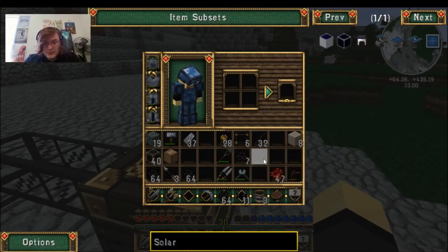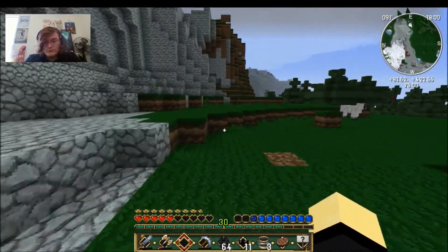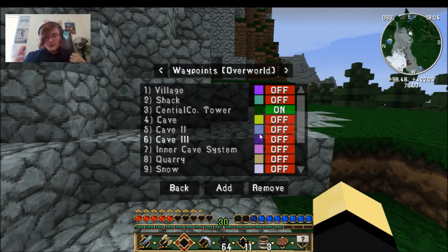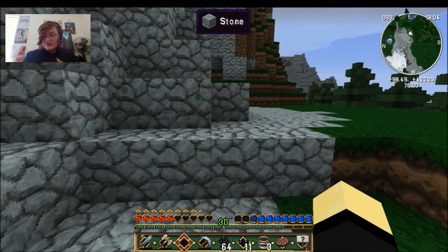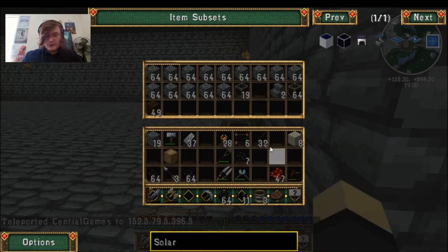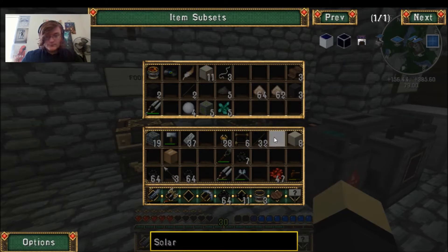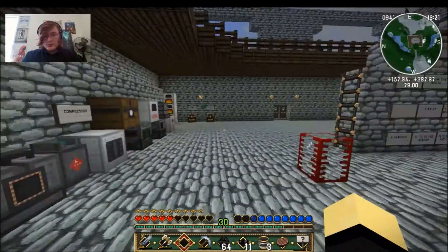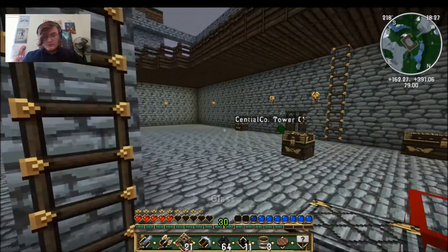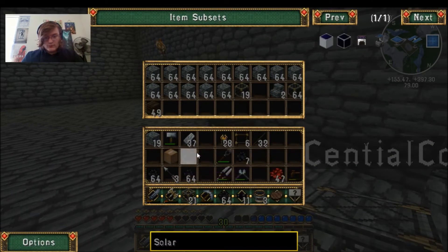You just gotta let them do their own thing and they'll get you resources real quick. We didn't bring the chest of building supplies with us — that's a shame. Well, I guess we've got plenty of cobble on us. I think I accidentally put some glass over here. It was bound to happen eventually — put a glass in there.